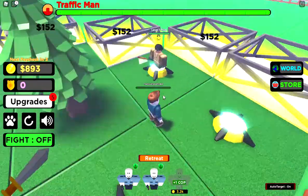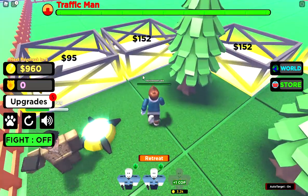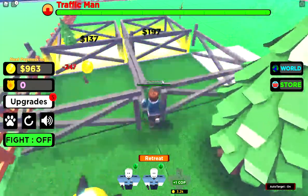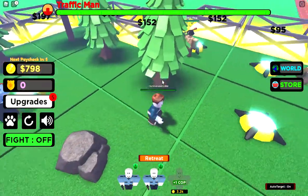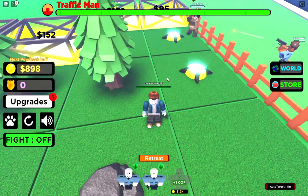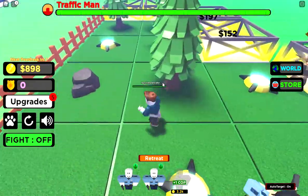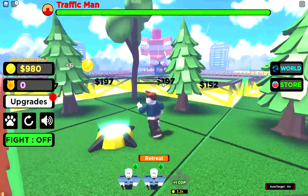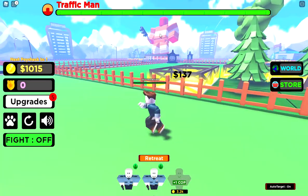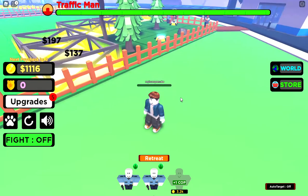I'm gonna open up some more plots of land. Sometimes you see decorations like trees, sometimes you see more criminals, and eventually you're gonna see a place where you can buy eggs to get more pets. Pets have multipliers — they can increase your healing power, your paycheck, or your bounty levels. Another part of the game is a boss in the middle of the map — let me turn off auto target so my minions retreat.